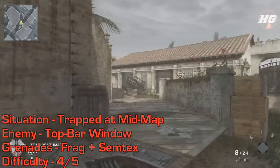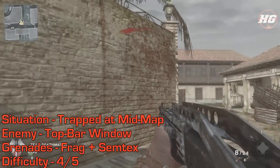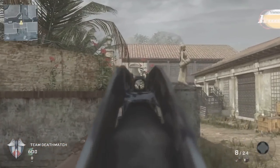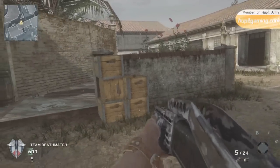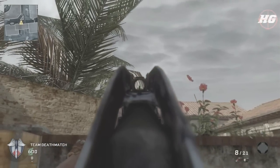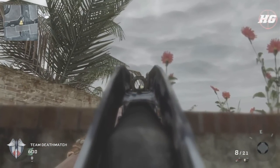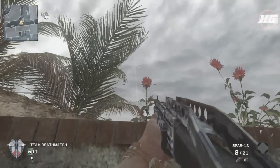We'll start with a nade that can be used in any game mode. The window above the bar is a very popular spot — it overlooks the B flag in domination, the B bomb site in demolition, and generally offers a good line of sight in this high traffic area. To counter it with a frag, use this lantern as a horizontal marker and stand next to these boxes. When aiming at the lantern you're in line with the window — just aim up, run, jump, and throw.